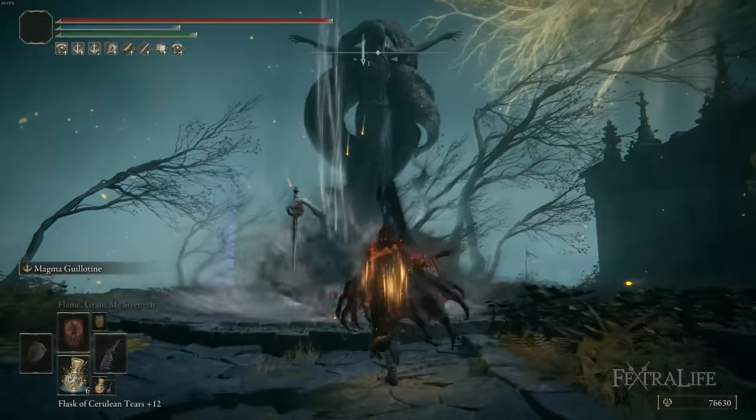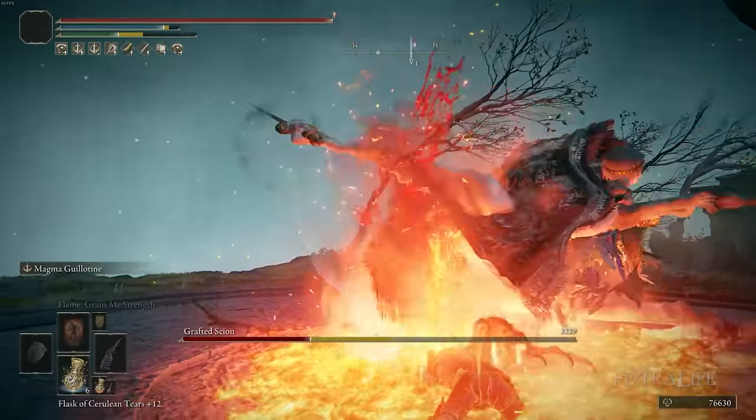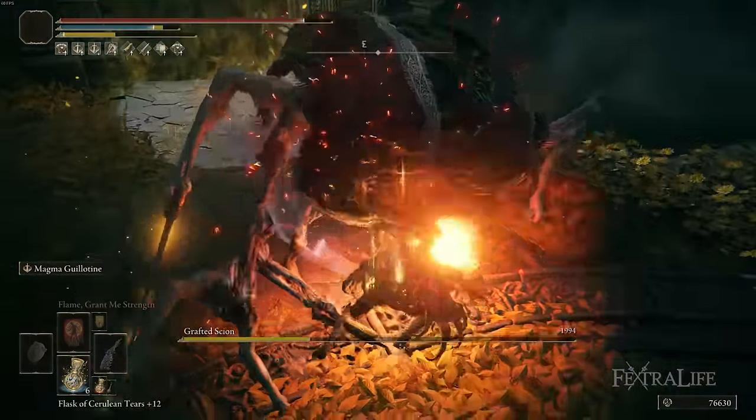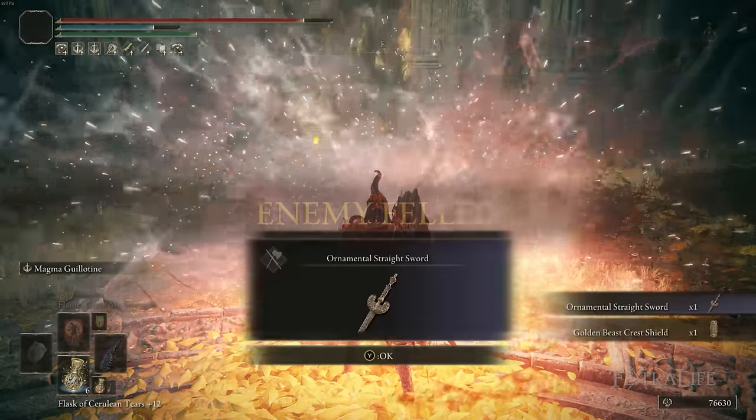In this Elden Ring video, I'm going to show you my Drake Knight build, which is a New Game Plus build that focuses on the use of the Magma Wyrm Scale Sword and its weapon ability, Magma Guillotine. The reason I decided to make this a New Game Plus build instead of a regular game build is because it's very, very stat-hungry.